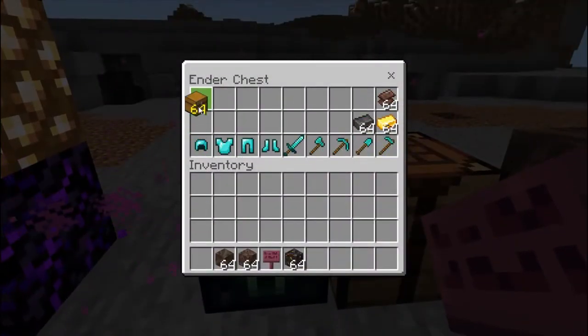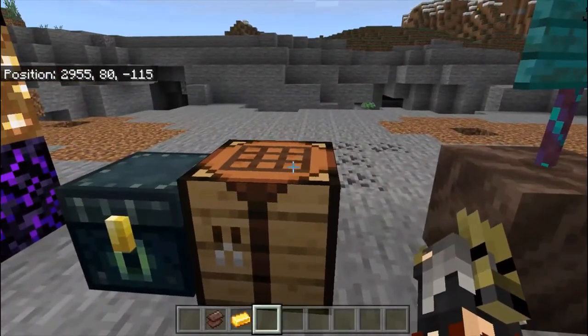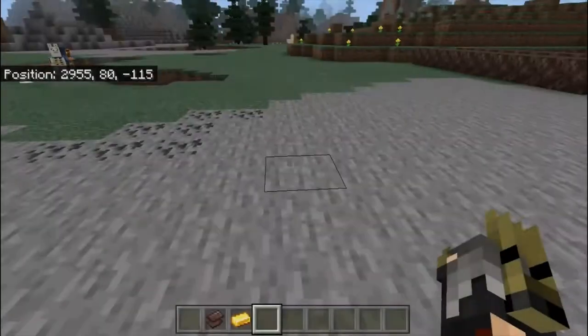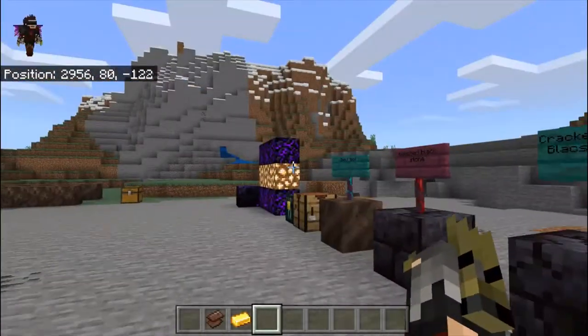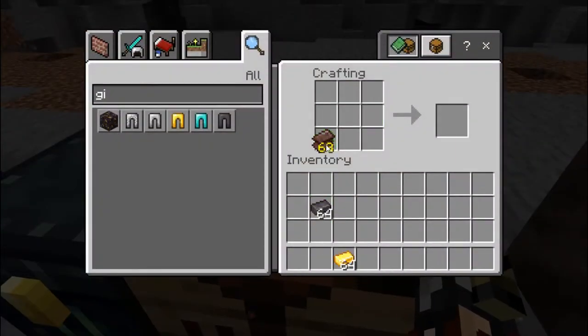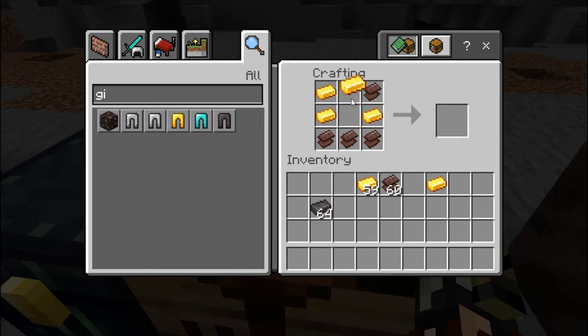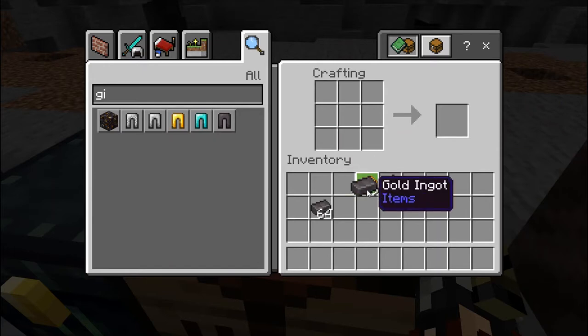Most people wonder how to get Netherite armor. First, let me teach you how to get Netherite. You need four pieces of Netherite scrap and four pieces of gold. You can place them in any order in the crafting grid — it doesn't matter — and you get one Netherite ingot for each set of four scraps and four gold.